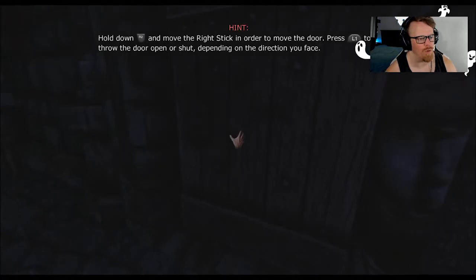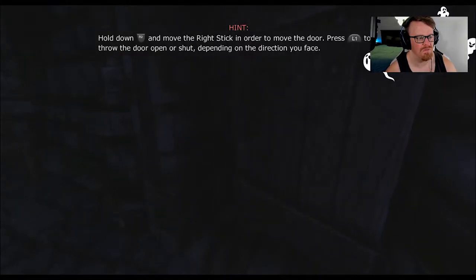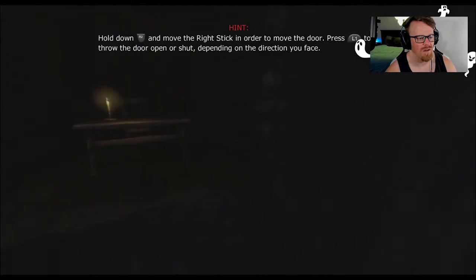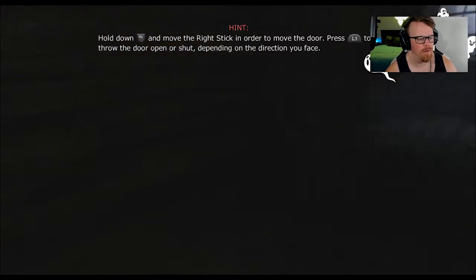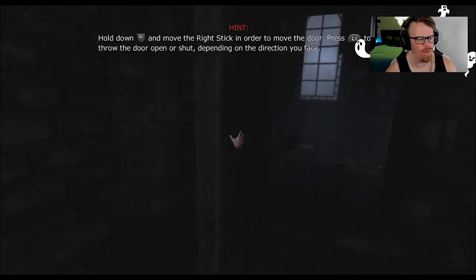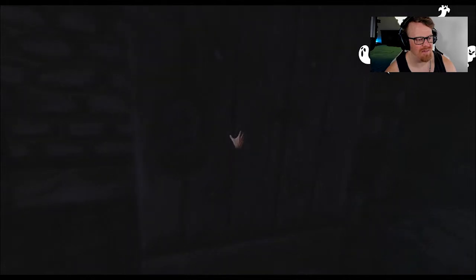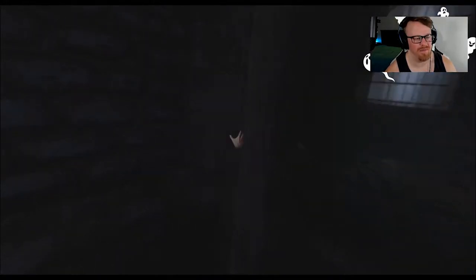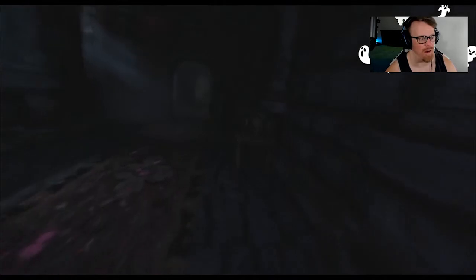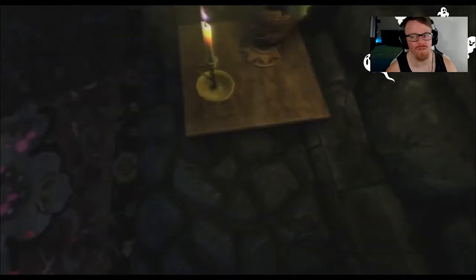Hold down the right stick to move the door. Press to throw the door open or shut. Hello? Picked up a tinderbox. Press to throw the door open — okay, I thought I did. Throw it shut. Shut. Why wouldn't it shut? I got that part figured out. The L1 doesn't work for shutting it, apparently. Oh dear, did I just waste my tinderbox? Is that what that's for?